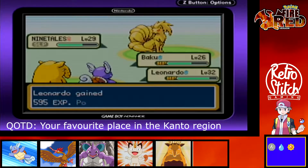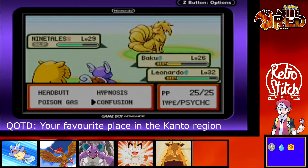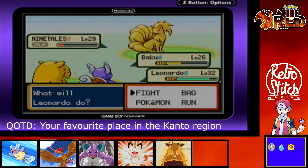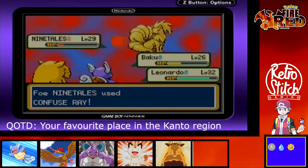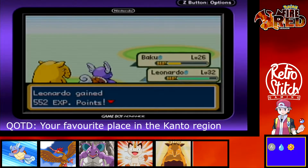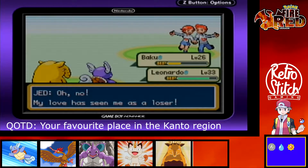Baku grew to level 26 — didn't learn anything new. We could really do with a new Psychic move for Baku as Confusion is still doing okay but isn't as strong as something like Psybeam. I've never had a Drowzee before so I'm hoping he learns something stronger soon. Ninetales has woken up and used Confuse Ray on Baku, but that's okay as long as it's not on Leonardo — he'll strike next and put an end to this Ninetales. Pretty decent team those two had. Bit more challenging, some quite high levels. Leonardo grew to level 33, which is awesome — three more levels to Blastoise!